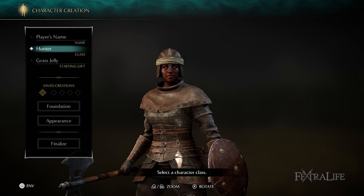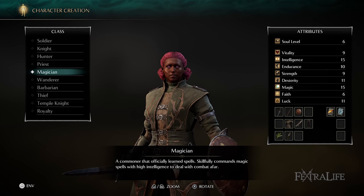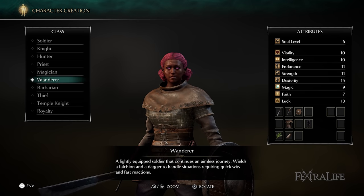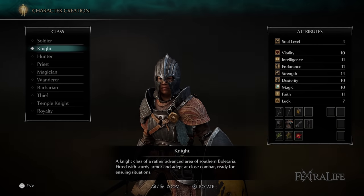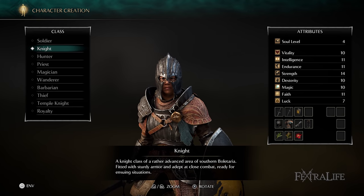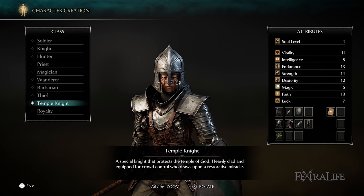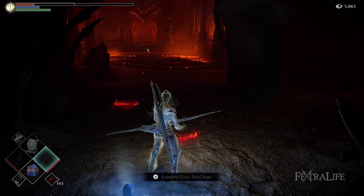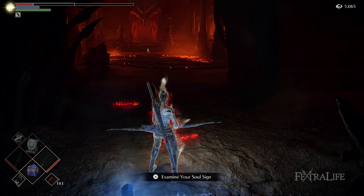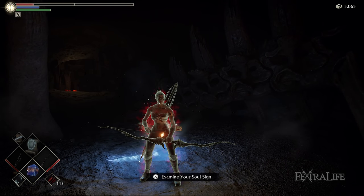The starting class you choose for this build isn't terribly important because all you need to meet are the requirements for the Lava Bow and ideally have some points into Intelligence in order to cast Protection and Warding. The choice really comes down to what starting equipment you want and if you want to play through Boletarian Palace with a bow or not. If you do, choose the Hunter class; if not, choose either Knight or Soldier. Bows have a strength requirement but keep in mind you must two-hand a bow to fire it, which gives you 1.5 times your strength.